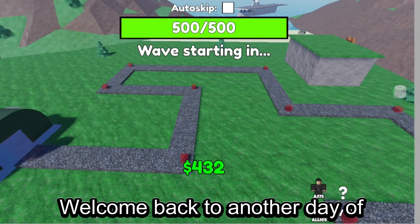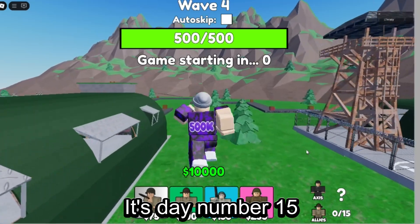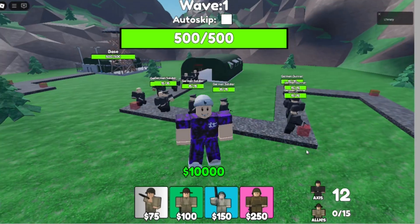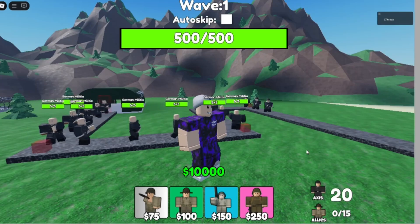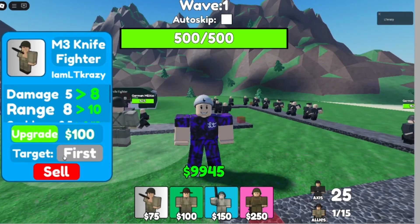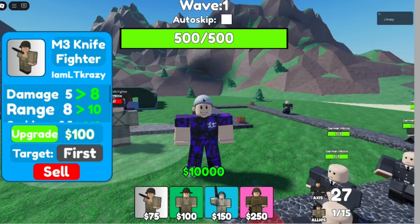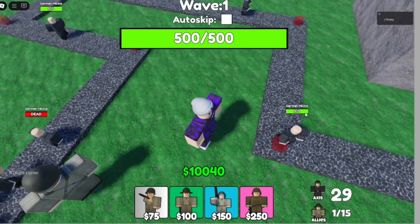Welcome back to another day of building our tower defense game — it's day number 15, two weeks into this project. Today we're going to be focusing on target modes. When you place your unit down there's a button that says 'first' that doesn't do anything right now, so today we're going to make that work so we can do first, last, strongest enemy, weakest enemy, and so on.